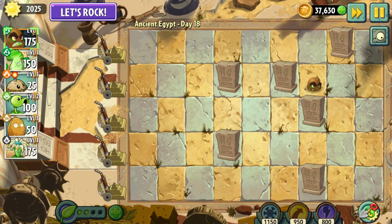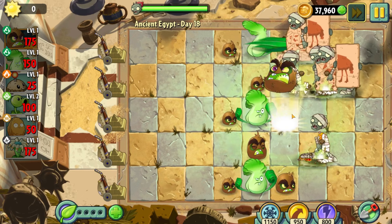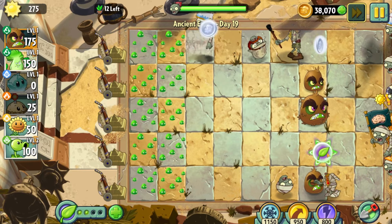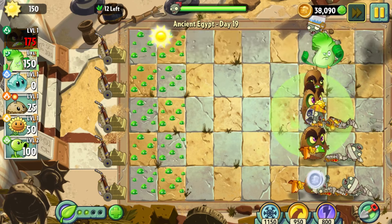Day 18 is a Last Stand level, which is genuinely one of my favorite gimmicks in this entire game. We get a nice Kiwi Beast and Bunk Choy pattern going, and we let it rip — you can probably guess how it went. Day 19 combines the Mold Colony and the Never Have More Than X Plants objective, which would have been pretty cool if it wasn't for a certain piece of fruit. The Kiwi Beast truly is unstoppable.